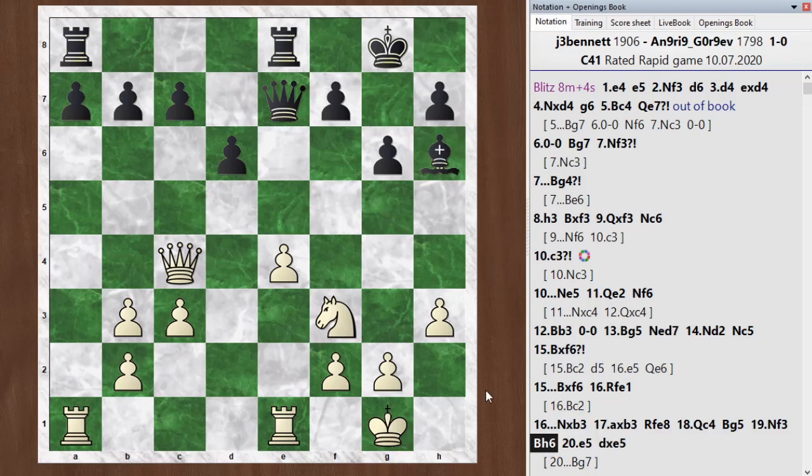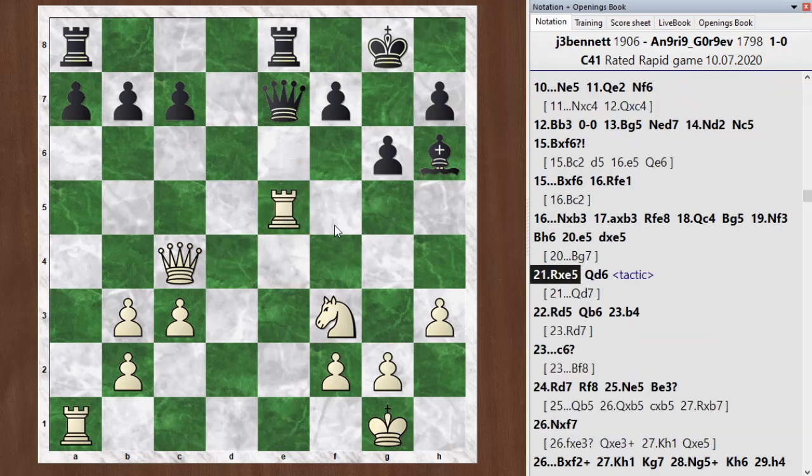He dropped his bishop back to h6, and I pushed on with e5. This is one of the ideas I've been working towards. The knight is defending the rook, so when he takes I can take back. The chess engine wouldn't take, by the way — it would just play bishop to g7 and let me take. So this is still an okay position for black. But after pawn takes, now maybe I'm starting to get a winning edge again.